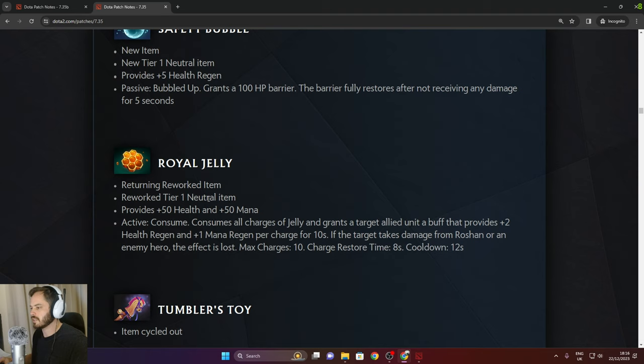Royal Jelly — tier 1 neutral item — provides 50 health and 50 mana. Active consume: consumes all charges of jelly and grants a targeted ally unit a buff providing 2 health regen and 1 mana regen per charge for 10 seconds. If the target takes damage from Roshan or an enemy hero, the effect is lost. Max 10 charges, charge restore time 8 seconds.